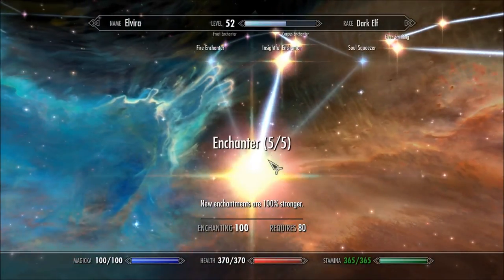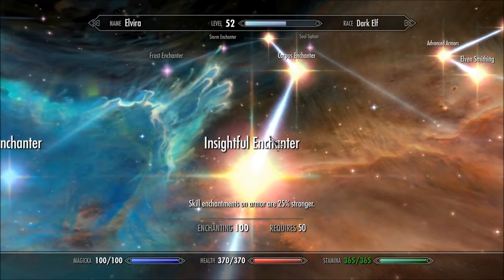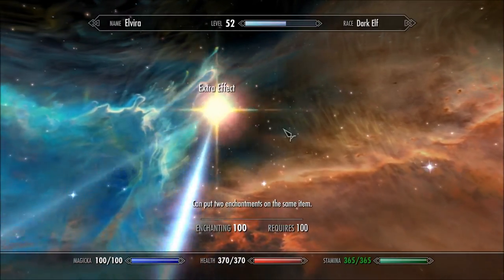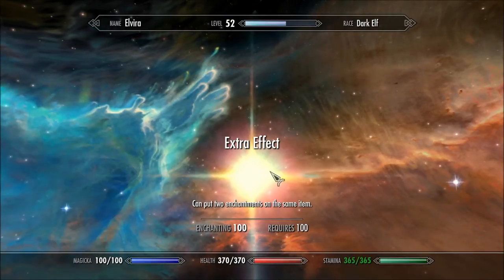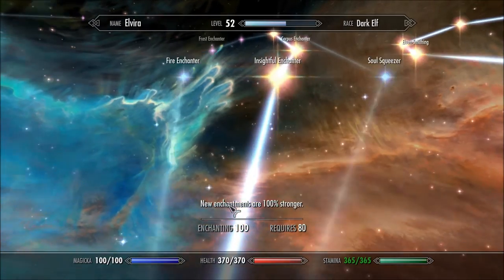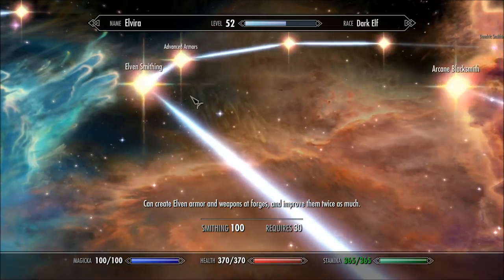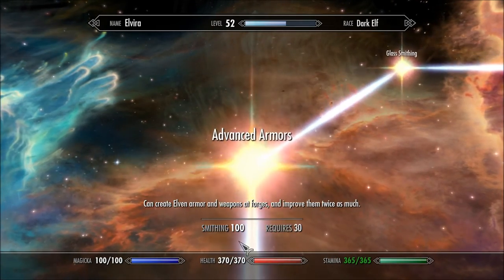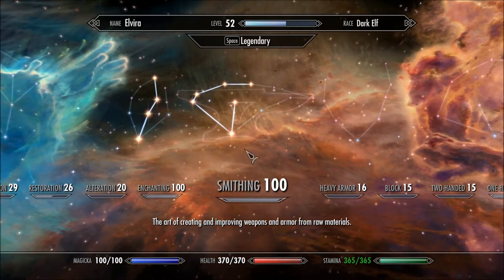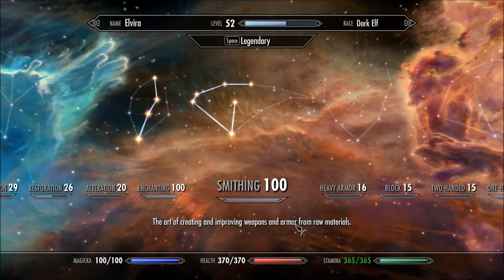These are the perks you will need for enchanting — you need all of these. Some are more important than others, but you need the lower ones to unlock the higher ones, which are really important and really good. For smithing, just choose whichever armor type you want to wear — elven, glass, whatever — and get the perk for that. With this setup you can get pretty much any armor and weapons to be really overpowered.